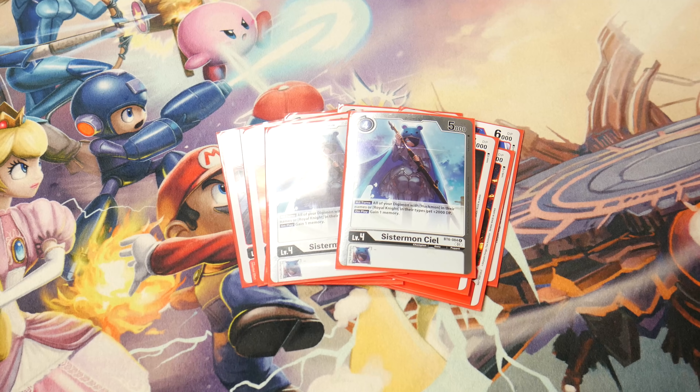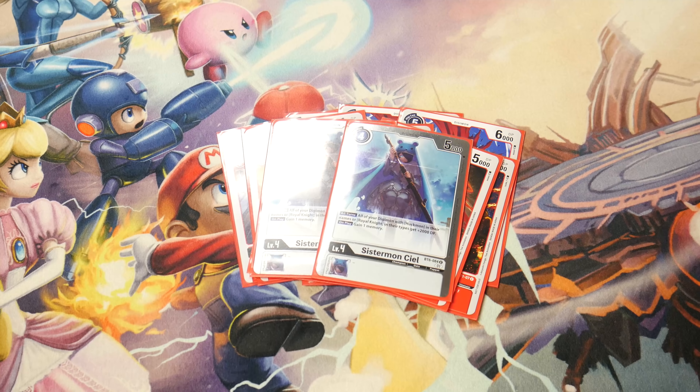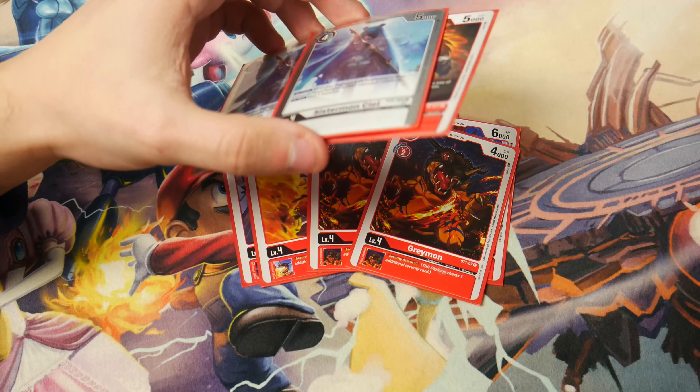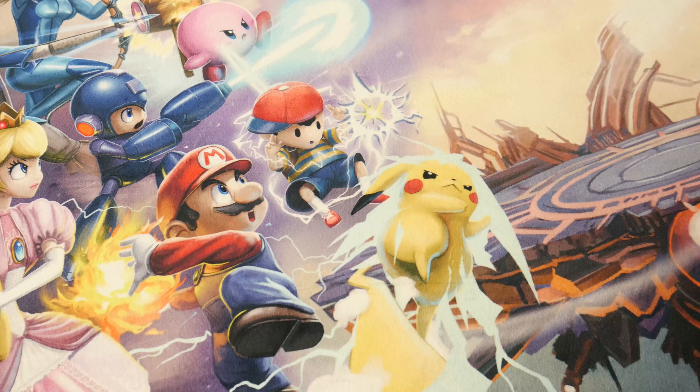I'm playing eight Sistermons total, which might be a little excessive. I'm thinking about cutting the Sistermon package down by one and if I do, I'll play the fourth Greymon instead. That's it for the level four lineup — it's perfectly fine right now, except I really do want a fourth Greymon. I just don't know what to drop yet.